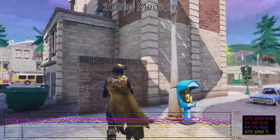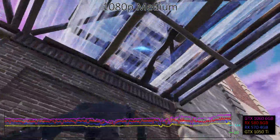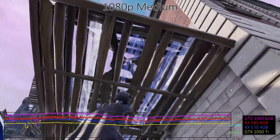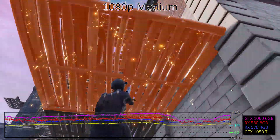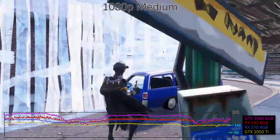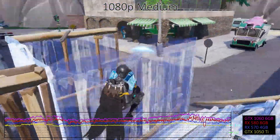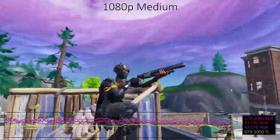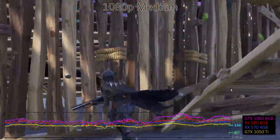At 1080p medium, the faster GPUs still hit a performance limit of around 270–280 frames per second, with minimums far above 144 frames per second. Nvidia GPUs have a clear performance advantage, though all of the frame rates are quite high. If you're trying to stay above 144fps minimum, however, you'd want a GTX 1060 or better.